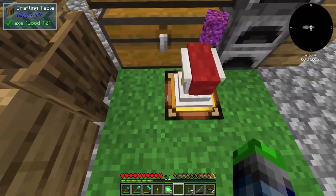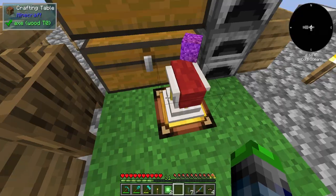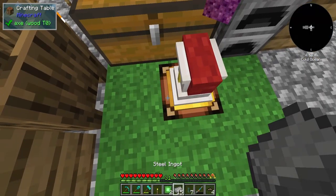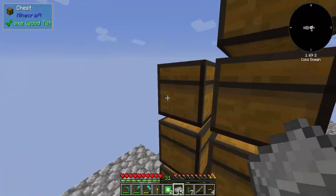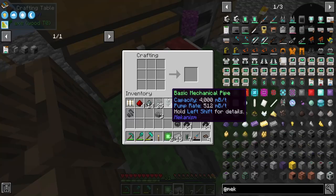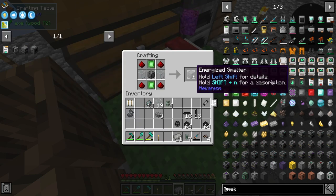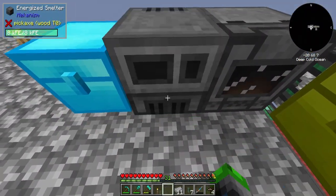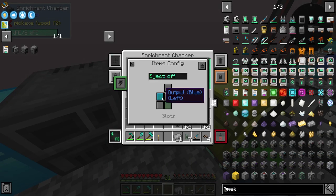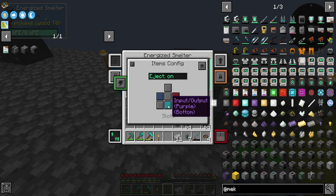Let's do the energized smelter first because I don't want to use up all of the redstone — and we do require redstone for that. That would have been quite a bummer because we are out of redstone. Energized smelter: all we need is this yahoo and one osmium ingot — bam, there he is. Let's get this all crafted up. And bam — energized smelter. We should be able to just plop this down here, set auto-eject on, then set that to input and output and eject.